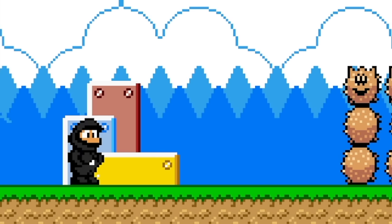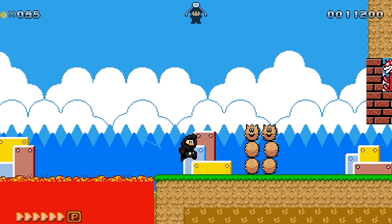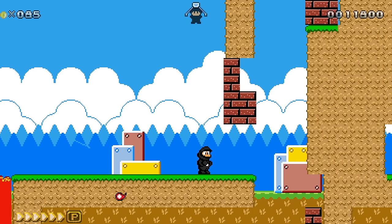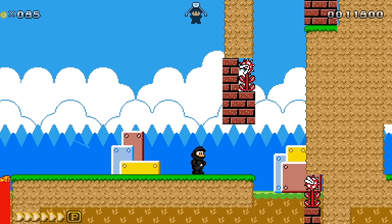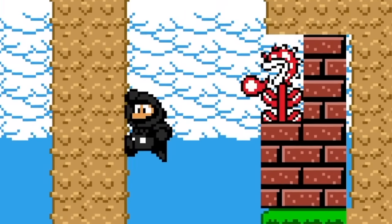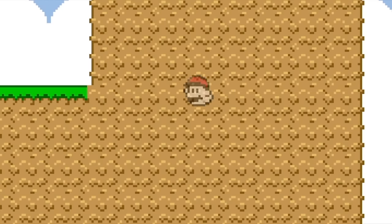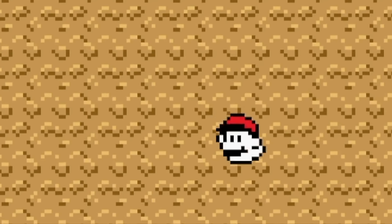Ninja Mario though, definitely not. He's still got like a little white spot on his chest. We got some Piranha Plants trying to ruin our lives — they're super creepy looking. They got those extra spikies on them, Mario Land 2-ish for sure. And then we got old Boo Mario with his little handsome mustache.